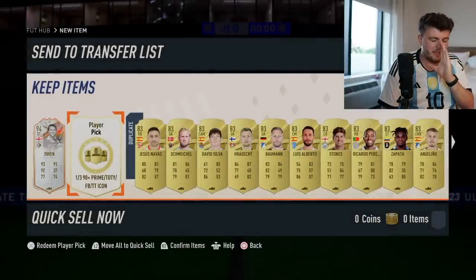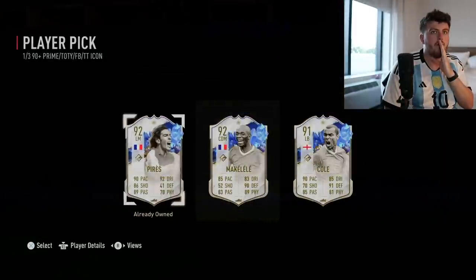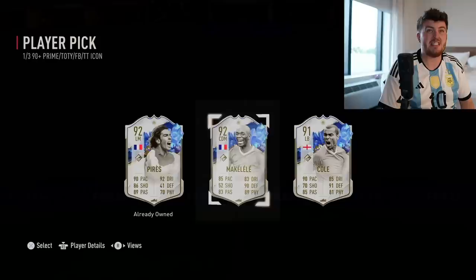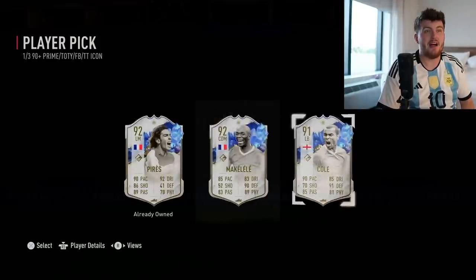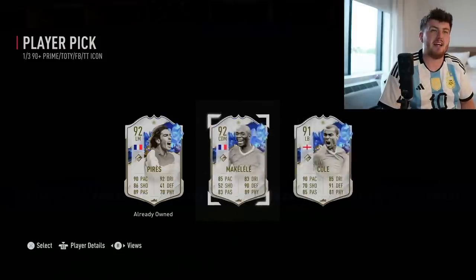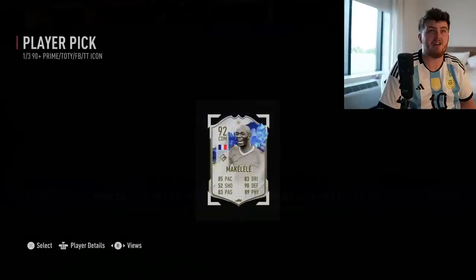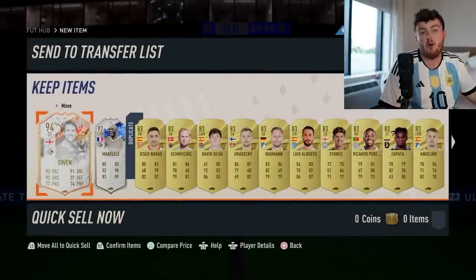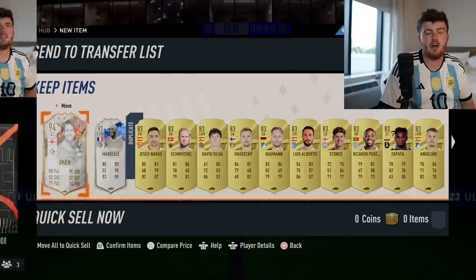Second one - come on, EA. I'm seeing a foot birthday on the horizon. All three of them being team of the year icons, all three being terrible. I think we literally got the three worst ones we can get. Even Van der Sar would have been a massive W. I'm going to take Makalele - I don't need another left back in Ashley Cole. At least they're not primes, which is a W, but yeah, not ideal.